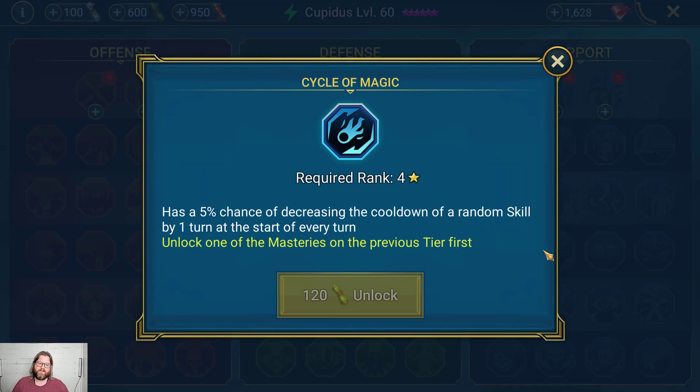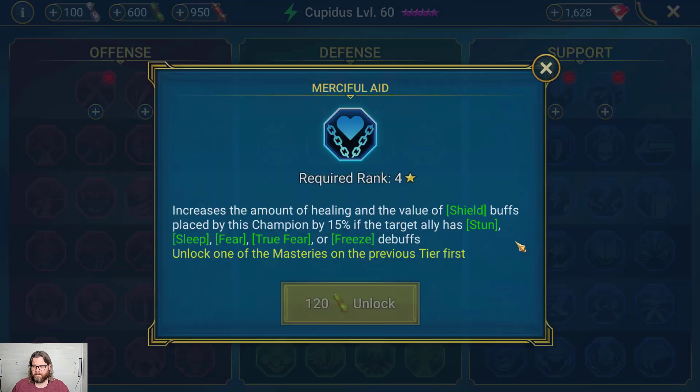Cycle of Magic has a 5% chance of decreasing the cooldown of a random skill by one turn at the start of every turn. This can be great on your damage dealers in a speed-tuned team, since damage dealers usually don't have skills that must be cast at exact times. Be careful with buffers and debuffers in clan boss — if you need, say, C'Fe to cast Block Debuffs at the right moment and this triggers early, your stuns will pop on your team. Put it on the right people. I have it on my Martyr and it helps get Counterattack and Decreased Attack up more often.